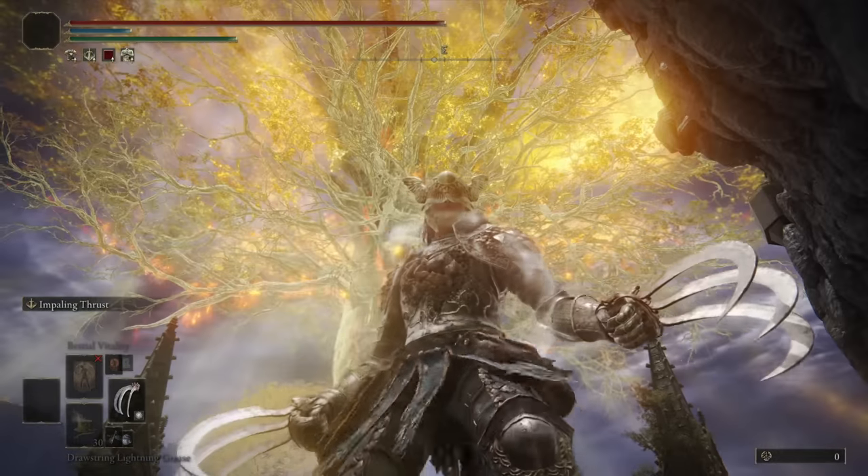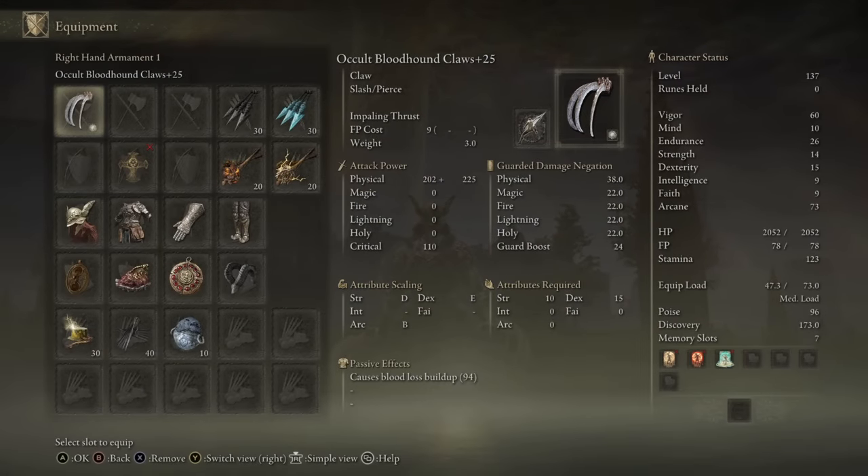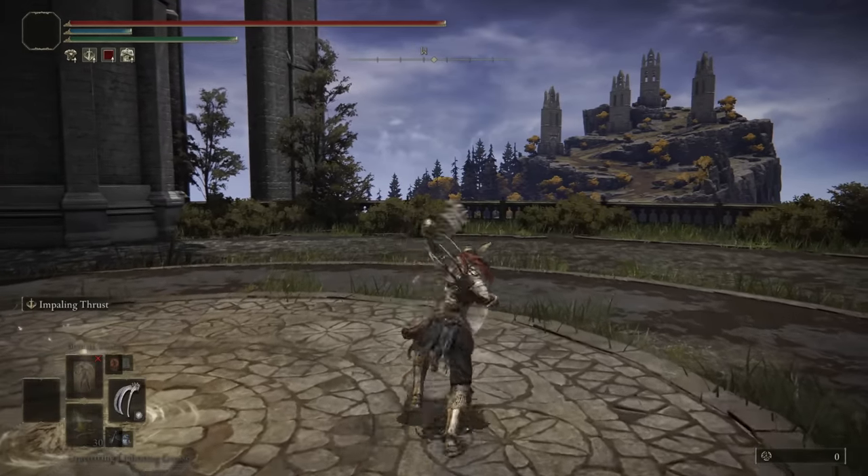Hey, what's up guys, Chase the Bro here. Today we're going to be taking a look at the Bloodhound Claws, a weapon of the claw class that does pretty well on a few different infusions, although I do recommend using the occult infusion on an arcane build. They have natural bloodloss buildup, and investing in arcane also increases the bloodloss buildup of the occult infusion weapon, so you get the damage output and the bleed buildup all tied to one stat.